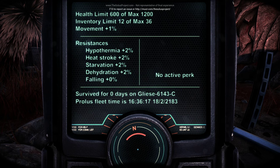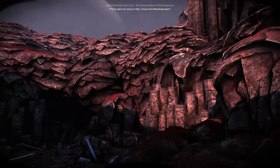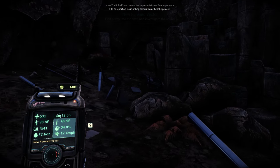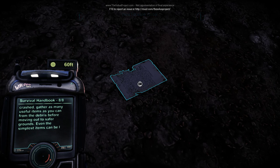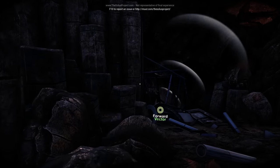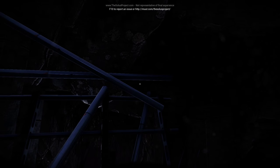I've got hypothermia plus two resistances and max health upgrade. I hear animals — it almost sounds like crickets or something. If your vessel has crashed, gather as many useful items as you can from the debris before moving out to safer grounds. Even the simplest items can be life-saving equipment when used correctly. What are you, and why are you making so much weird noise? Find a way into the cave and investigate the sound.